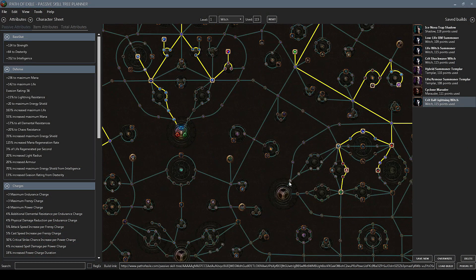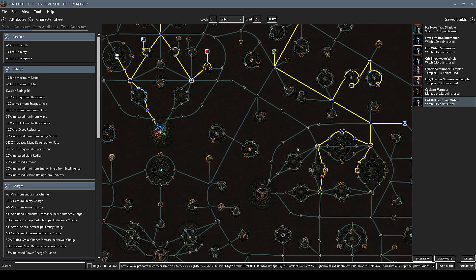For the skill tree, you can actually play this as a shadow as well, which is a really good choice — just as good as the witch. You would simply start with the elemental damage nodes, then use the cast speed nodes and continue throughout the tree.